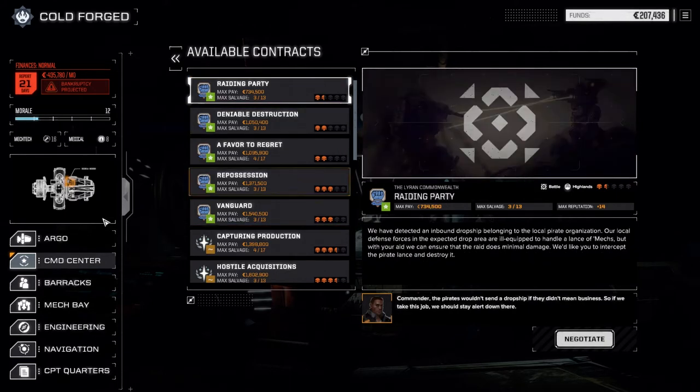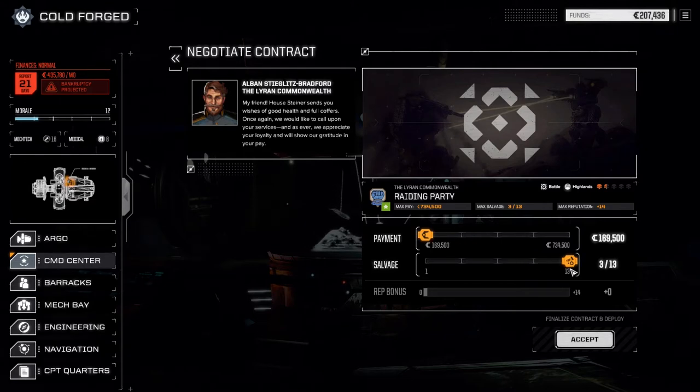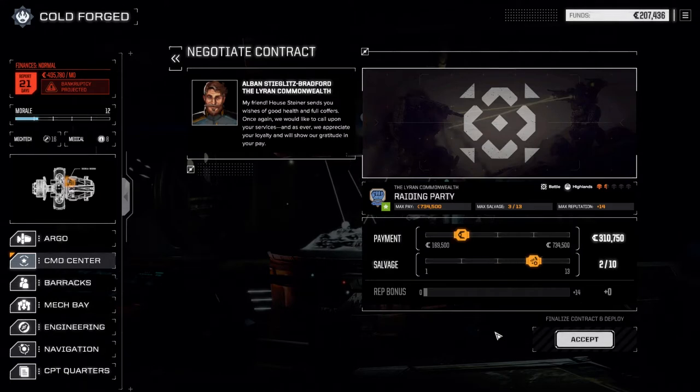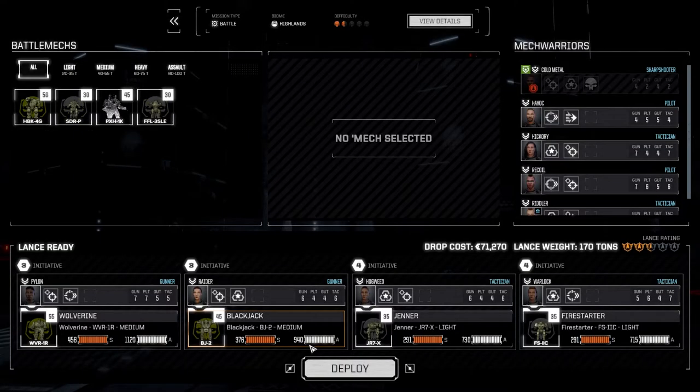Let's start off with Raiding Party. Since we're mixing our lances up, the one we have running right now is probably running really well. Let's negotiate. Wait - the other salvage is three of thirteen as well, so let's do two of ten for each one. Let's go full salvage because I think we'll be able to make enough to cover our financial report without a problem. Let's accept this - we're still looking for those specific types of mechs.